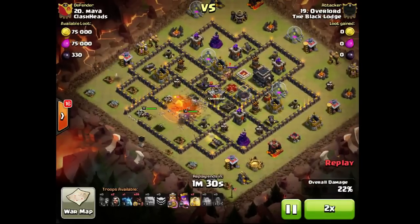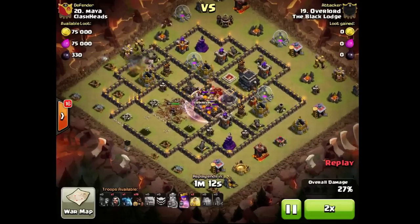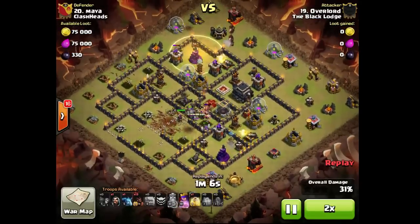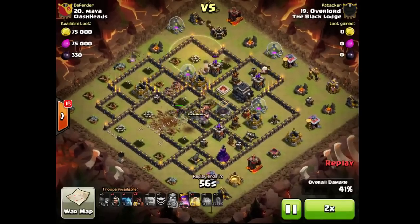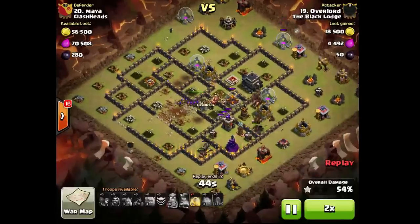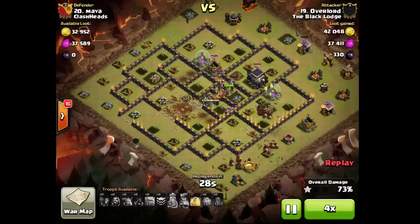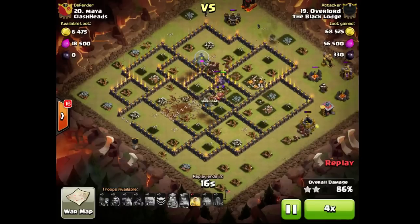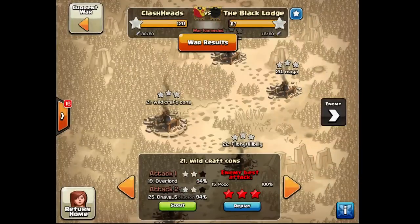That's a little trick in base designs, but this is an old base — no one changed the base on Maya as well. Sorry. But I think Townhall 9s took care of those. I'll make a separate video on how to defend against a max attack. You can see he brought 4 wall breakers.